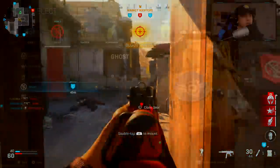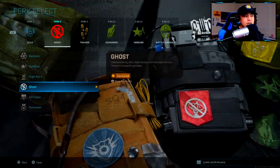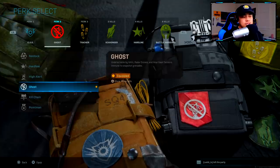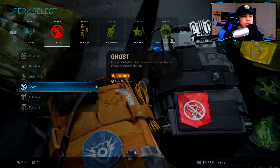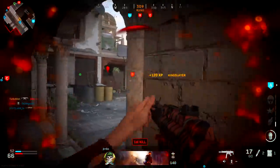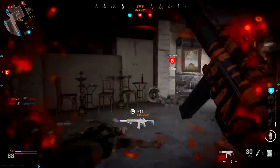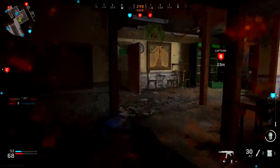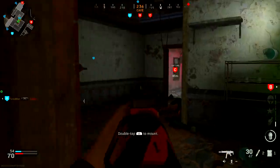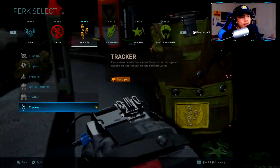For Perk 2, I'm using Ghost — never run without it. If the enemy calls in a UAV and your teammates are running Ghost but you're not, you're going to be an easy target. UAVs are relatively easy to get in this game, so always use Ghost. It's a crutch perk — you cannot run without it.